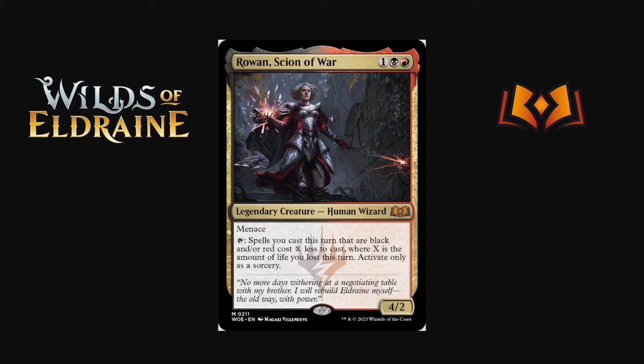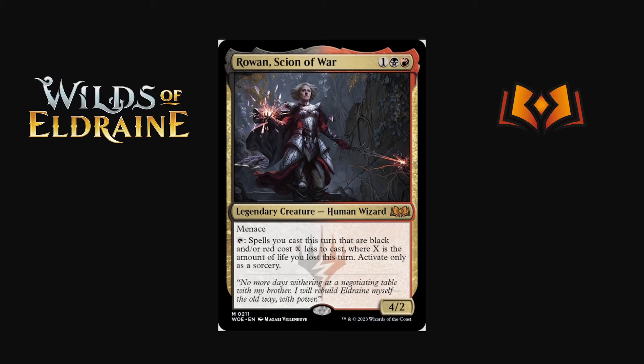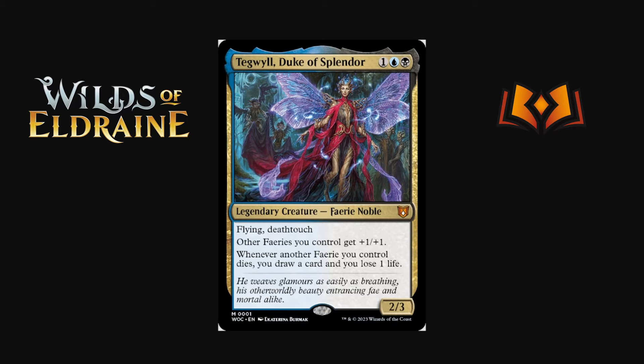Rowan, Sign of War is one black red for a 4/2 with menace — aggressively costed with some evasion. Activated ability: tap — spells you cast this turn that are black and/or red cost X less to cast, where X is the amount of life you've lost this turn — activate only as a sorcery. I've tried making a death-shadow-style deck — shocking yourself, casting Thoughtseize — and this ability is really cool. It might be too cute for Explorer and Pioneer, but there's potential for some pretty powerful cost reduction. Rowan is a really cool design.